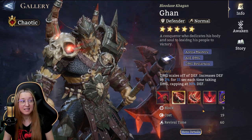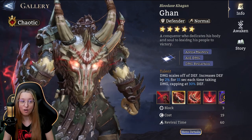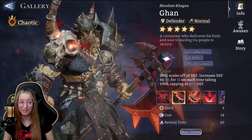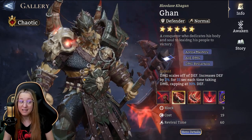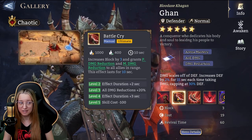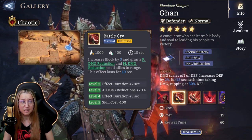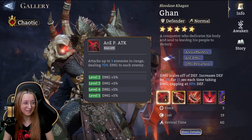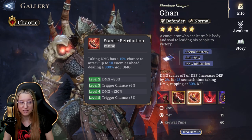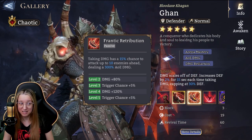First up we have Gone, the legendary lord. He's pretty darn good. He's an overall defender and kind of universal — I really think you can use him even if you're not just focusing on Chaos Dominion for arena. His ultimate increases block by three and grants physical and magic damage reduction to all allies for 10 seconds. His basic attack attacks up to three enemies in range dealing 70% damage each. His passive gives a 15% chance on taking damage to attack up to 10 enemies ahead dealing 300% AOE damage.